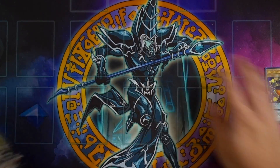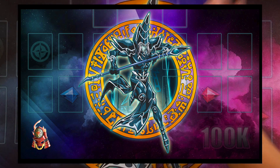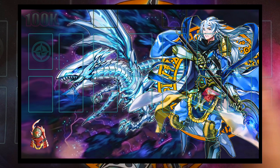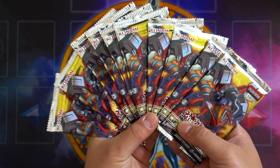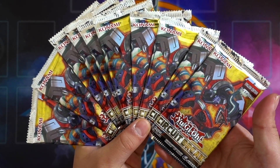By the way guys, if you want to help support the channel, my 100,000 subscriber play mat is still available. Make sure you get yours today. I do free shipping to Canada and USA; international shipping may cost extra. Make sure you guys message me on my Facebook page — I'll leave the link in the description box below. Alright, let's start with these 10 packs of the new Circuit Breaker sneak peek.